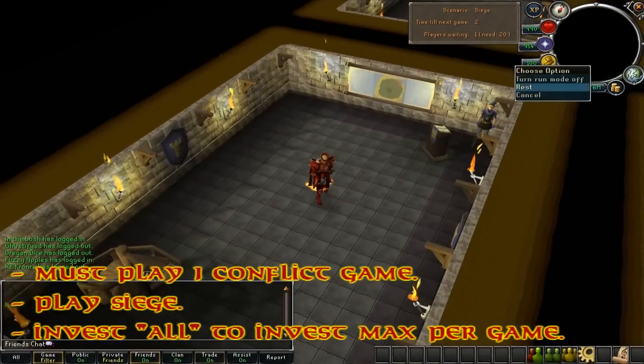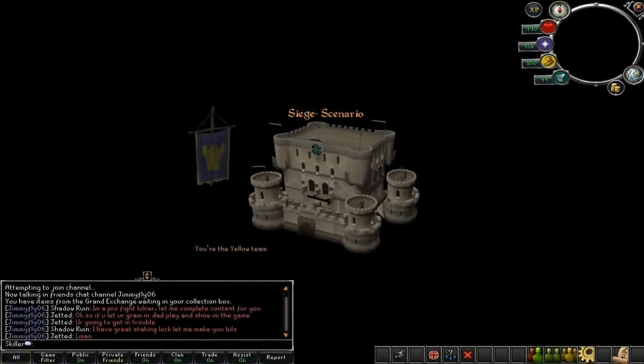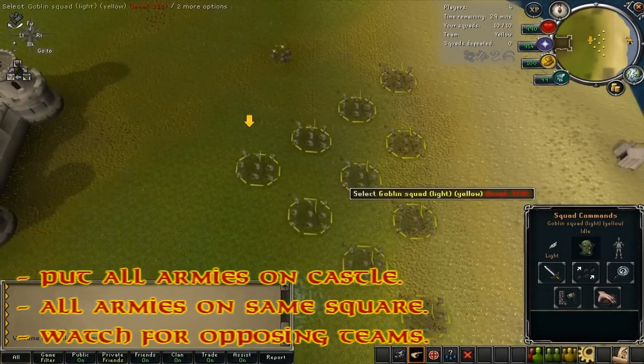What you want to do is bet max every single game. Once you're in the game you'll be put in pretty quickly if you use World 76, which is the themed Mobilizing Armies world.